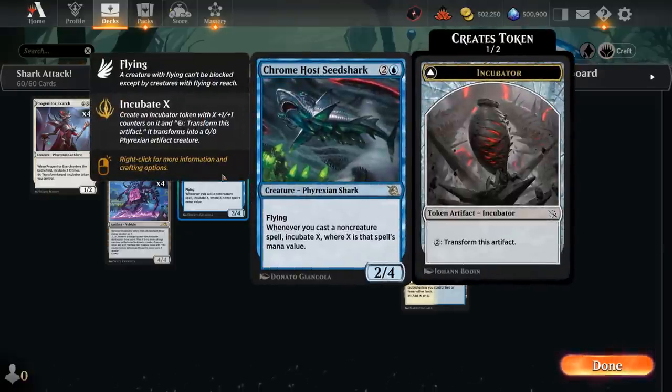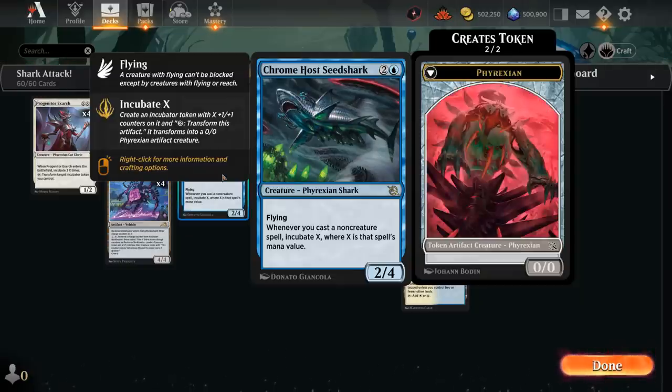One of the centerpieces in our deck is the Chrome Host Seed Shark, a 3-mana 2/4 Shark with Flying. Whenever we cast a non-creature spell, we get to Incubate X, where X is that spell's mana value. To Incubate X means we generate an Incubator token — an Artifact token, not a Creature token — that enters with a number of +1/+1 counters equal to the Incubate number. We can then pay 2 mana to transform it into a Phyrexian token, which is a 0/0 but still has those counters, so it can start attacking and blocking.